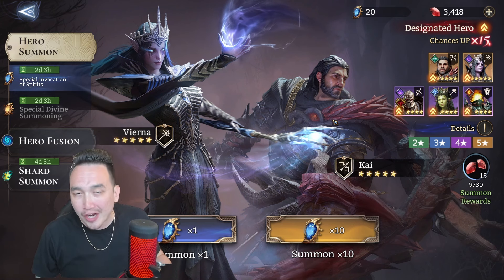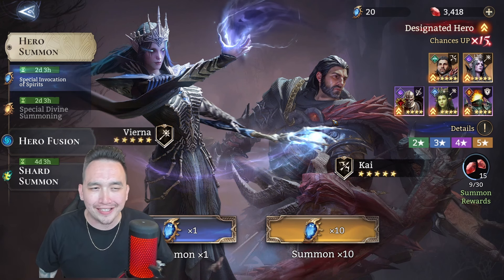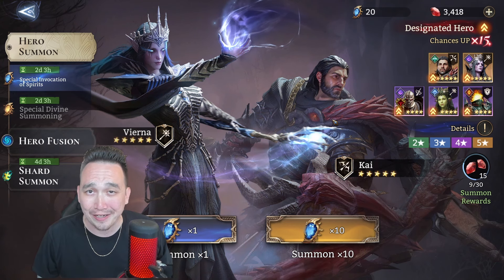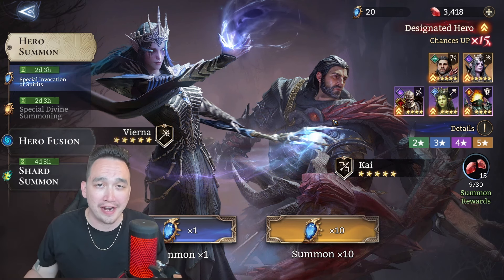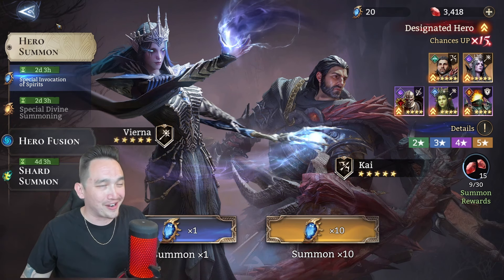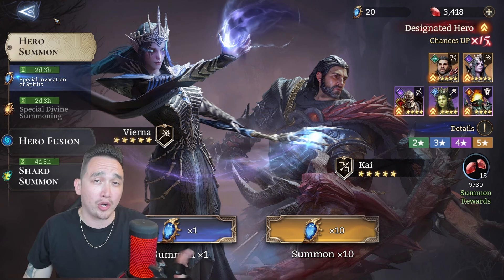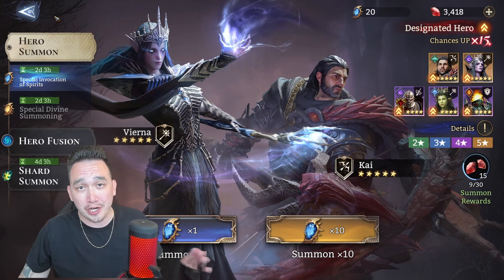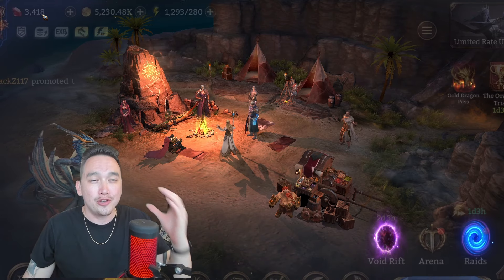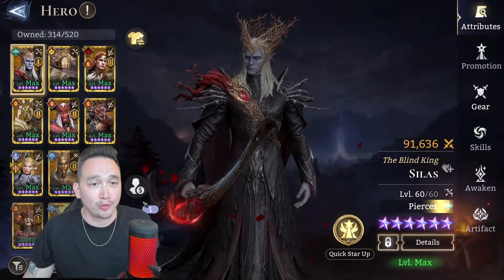He's also good for Immortal Codex - that's the Pelagios boss. I have not tried him for Immortal Codex but I might try him after we do Gear Raid 3 Stage 21. I tried him one time, it didn't work, and I just let it go. But we'll try him out. I'm going to put him on full display in Gear Raid 3, mainly to show you guys how good this guy is. There are multiple ways to use him.